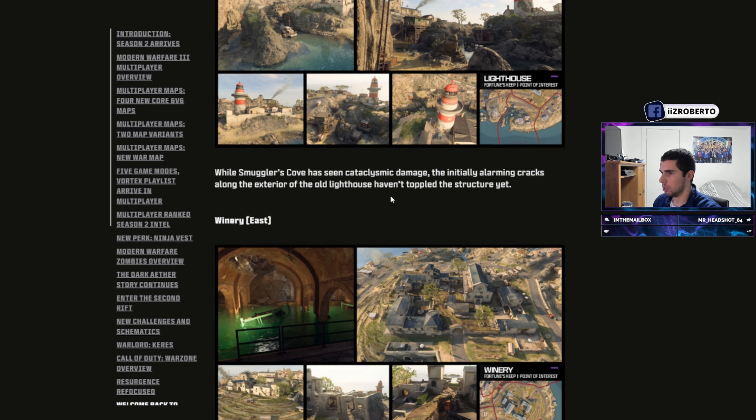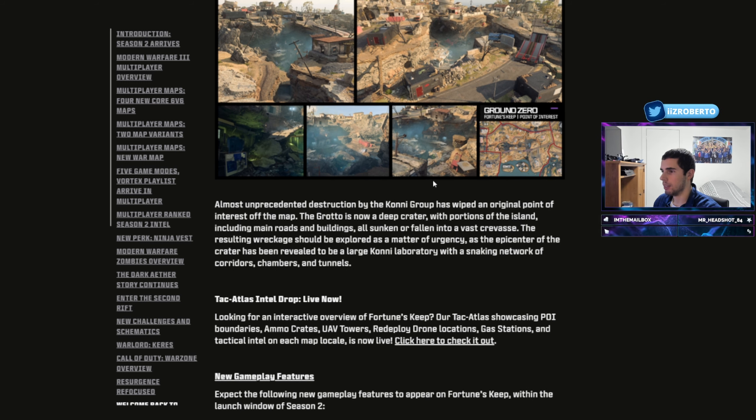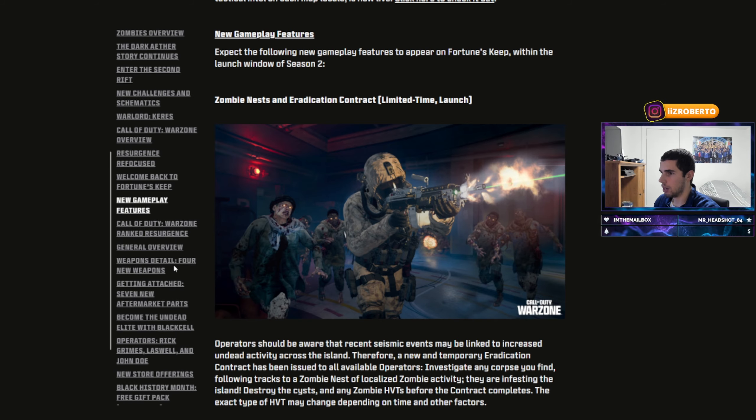Lighthouse is a little bit different. Winery, East Coast, Gatehouse, and Center look the same. The really interesting thing is going to be Ground Zero — right here, you can flood the underground Ground Zero area with water and force people to get out before they drown. That's an interesting game mechanic they're adding. It's sort of like Fog in Vondel, but you have a little bit more control over this. That's super interesting, and that's everything for Resurgence.